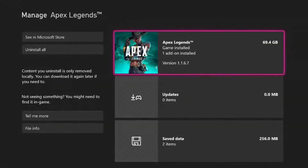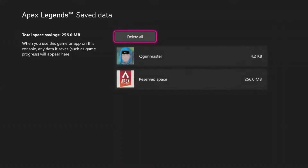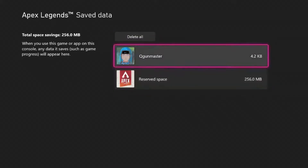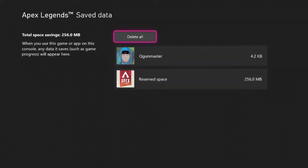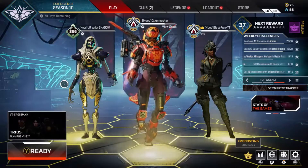All you guys gotta do is go to Manage. If you're on Xbox or PlayStation, basically manage your game files. Press Start and go down to Save Data, right here, and just delete the Reserve Space in your profile. It's all cloud save, so don't worry about that. Once you do that, it'll let you click right back into Apex. I just had it happen to me again.